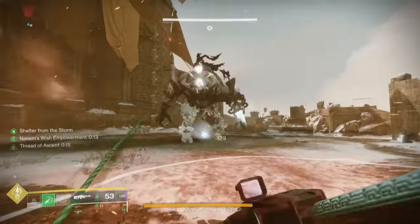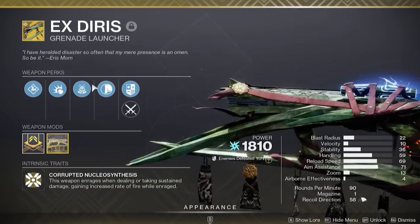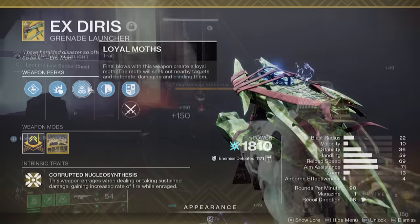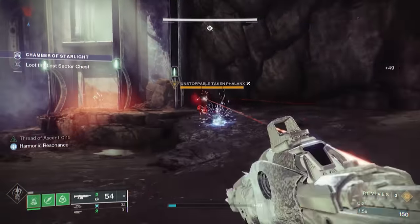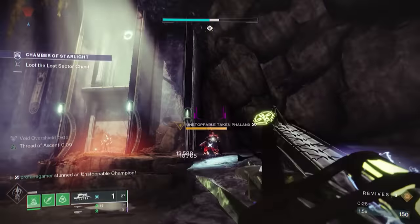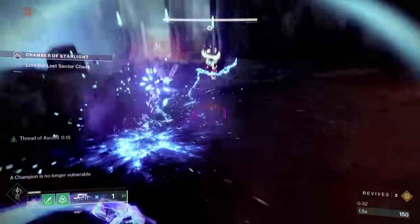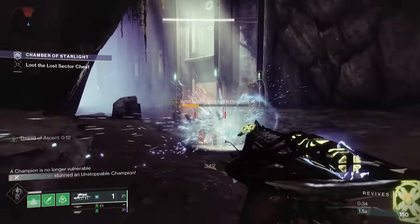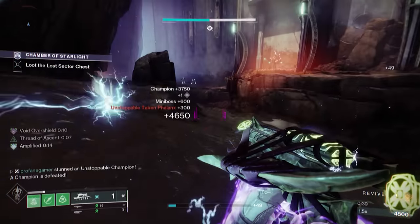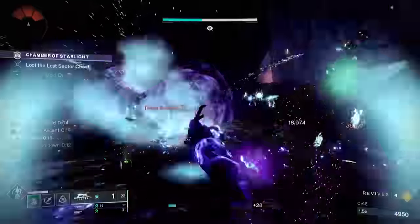We can't talk about a build that includes the Moth Keepers without talking about the Xˈeras. This grenade launcher recently got some tweaks to its performance, and it's actually a lot better now. It'll make us amplified, giving us a nice little speed boost, plus it increases our reload speed. And when we defeat enemies, more Moths are going to be created, taking on the same attributes as the ones created from our Moth Balls. In the end, I find that in the more difficult activities the Quicksilver Storm is a much more reliable choice, but when running through some lower level activities, the Xˈeras is a super fun and really effective option.